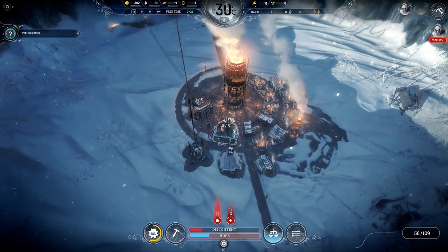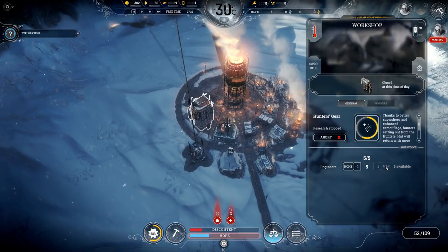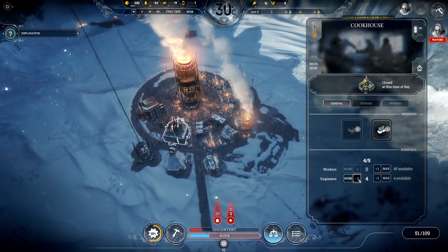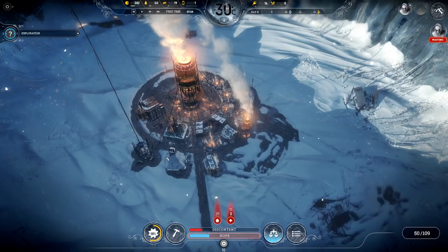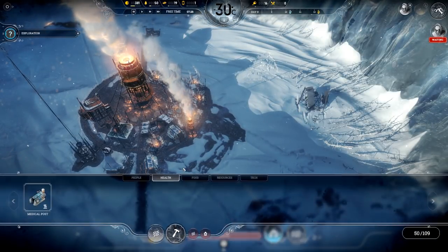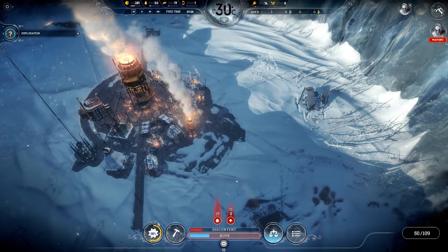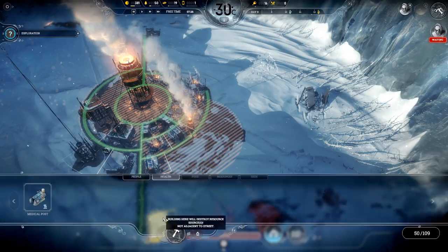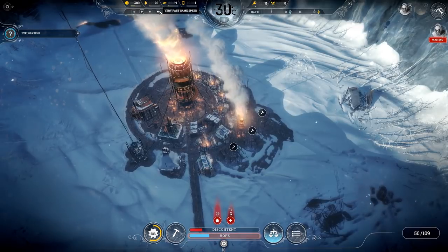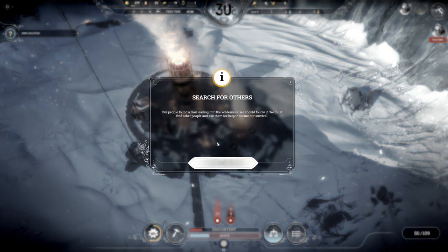First things first — max engineers here. Actually, this is a cookhouse, we don't need engineers here; regular workers instead. There we go, that was my mistake. We do have some good room to build — some tents, that'll keep the new people good to go. Search for others — we found a trail leading into the wilderness, we should follow it.